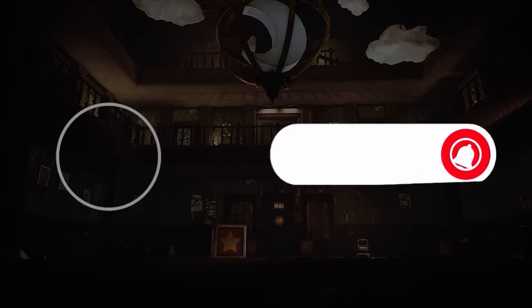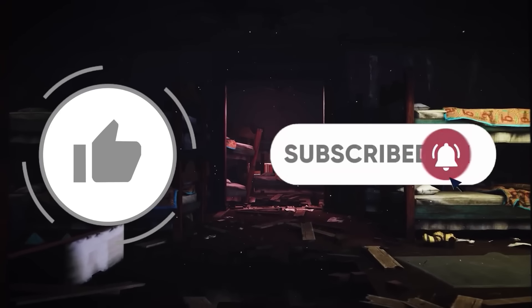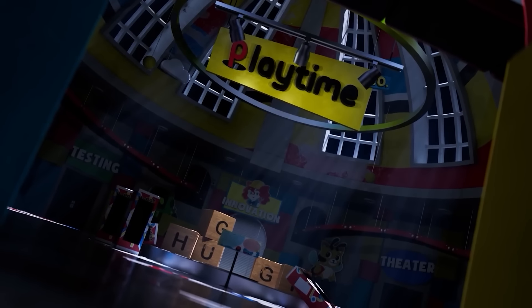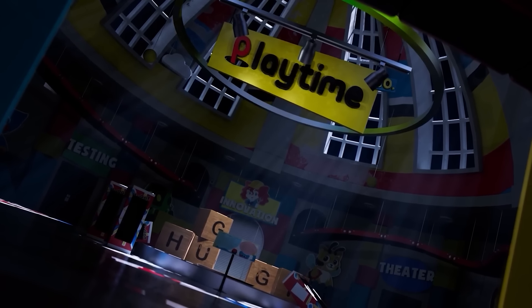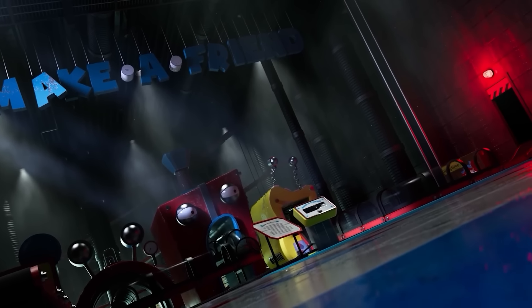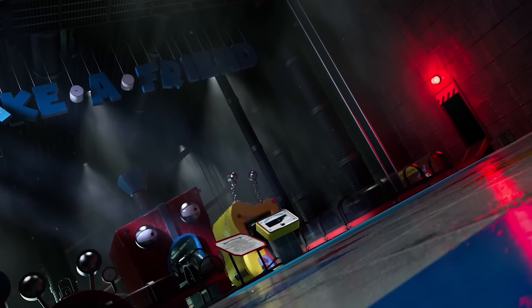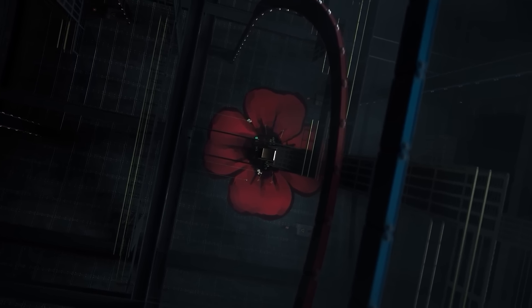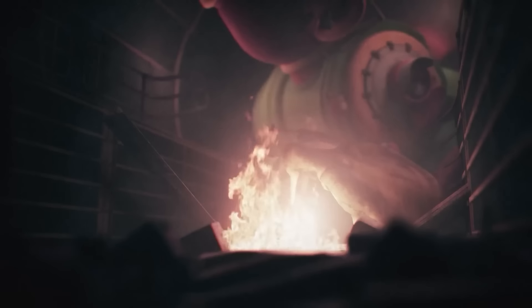But before we do any of that, do be sure to leave a like and subscribe — it helps a lot and it's greatly appreciated. It also keeps you updated with all the videos that we post. Also, as always, I'll just mention that the story we're about to tell isn't linked to the overall universe and lore of Poppy Playtime. This isn't definitive of what will happen in Chapter 4; this is just a fun story we get to tell and we hope you enjoy. With that all out of the way, let's get into the character concept of Caring Capybara.